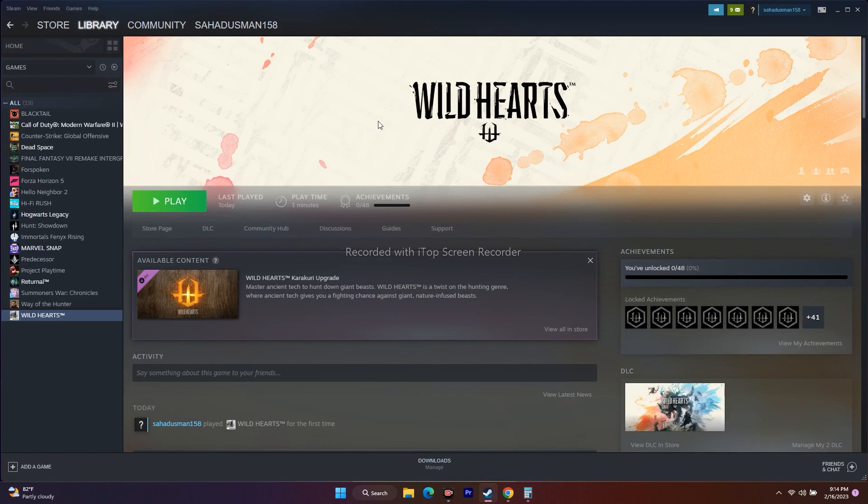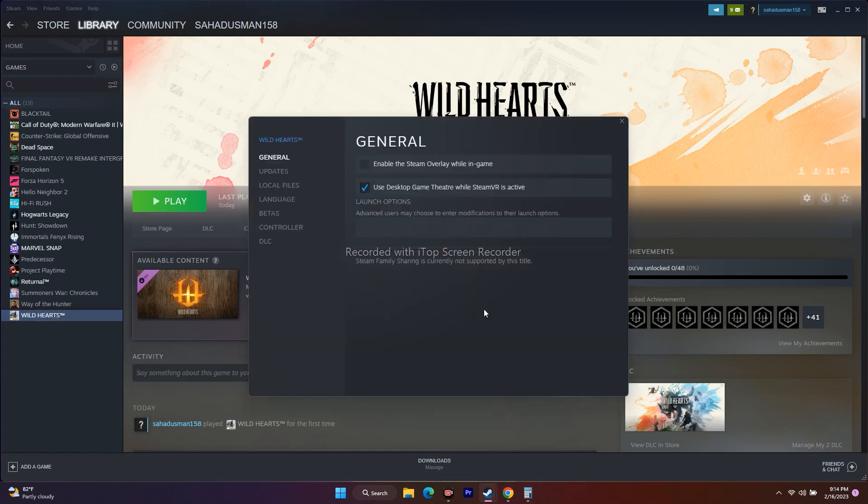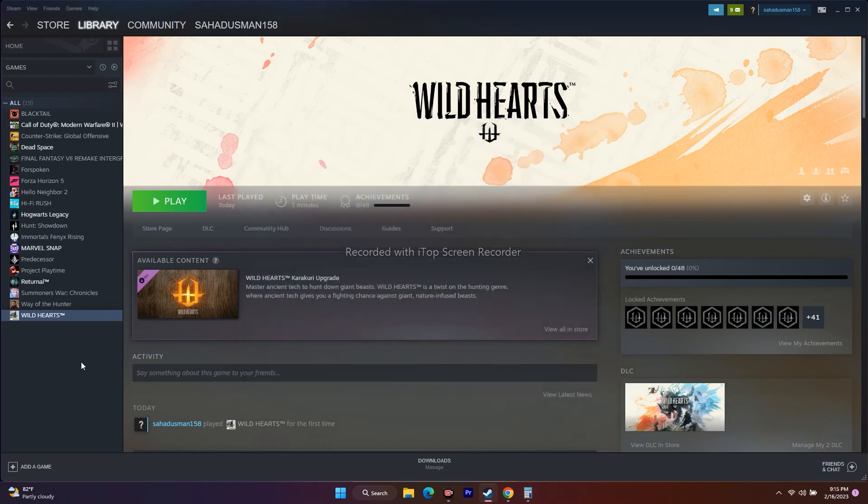Next, try DX11 and DX12 launch options. Right-click Wild Hearts in Steam, go to Properties, and in the Launch Options field enter '-dx11.' Try to play the game. If that doesn't work, change it to '-dx12' and try again. If neither works, remove the launch option entirely and leave it blank — adding a wrong value can make things worse.